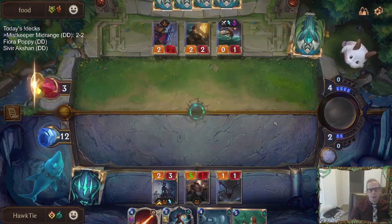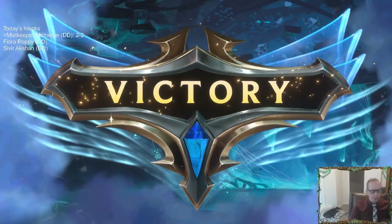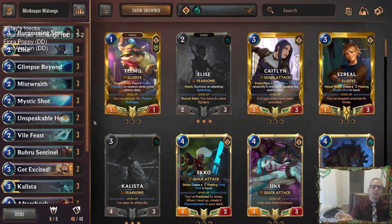We'll just play this Get Excited they know about. We did finish every game with Get Excited. And there we go for Mist Keeper Midrange. Kind of a disappointing 3-2, which actually shows you've got a good deck here because both losses were a little disappointing.